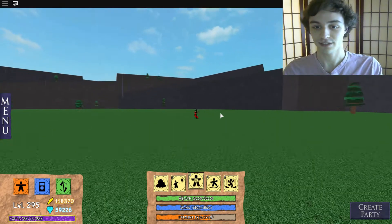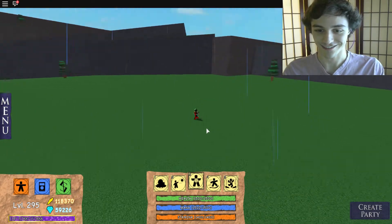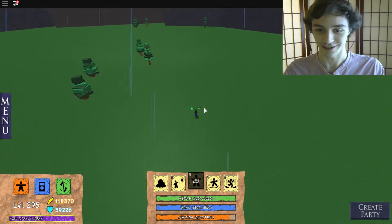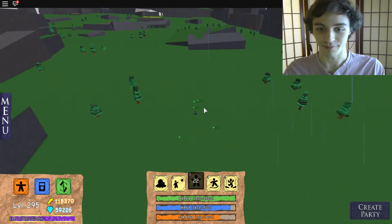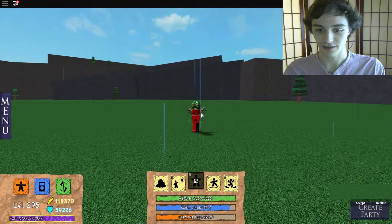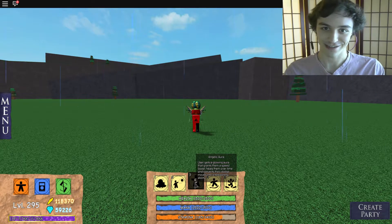Next up is the body: Angelic Aura. User gets a glowing aura that grants them a speed boost, heals them over time, and converts their dodge moves into a teleporting ability. Wow, that body does a lot. Let's see it. We're going Super Saiyan — it's healing us. Here's not sprinting, here's sprinting. Short teleport instead of the usual flips — I'm double tapping. Pretty darn cool. And we don't have a very long cooldown on that either. That might see a nerf in its future.